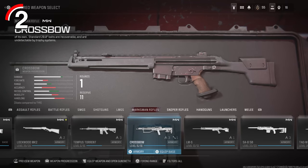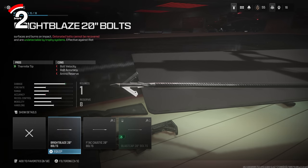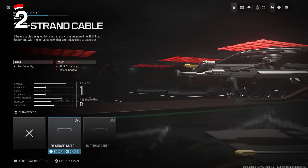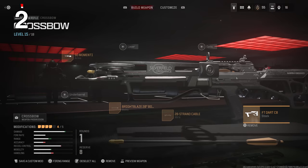Jumping into the Gunsmith, you'll find this in Marksman Rifles as a Modern Warfare 2 weapon. The main attachment you want is the Bright Blaze 20-inch Bolts — these are the Fermite-tipped Bolts that make this Crossbow absolutely incredible. For the cable, put on the 28-strand cable, and for Arms, put on the SO Momenti and the FT Dart CB stock.